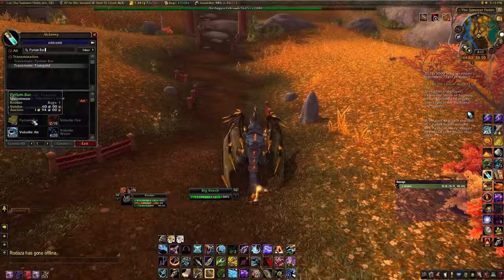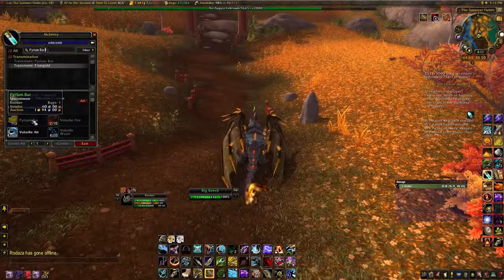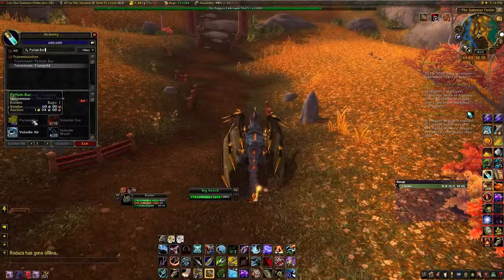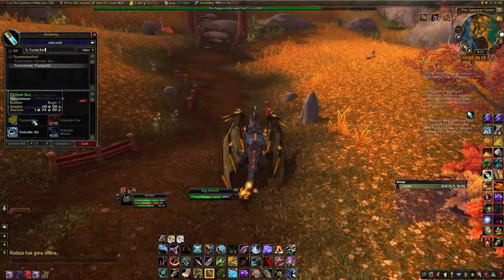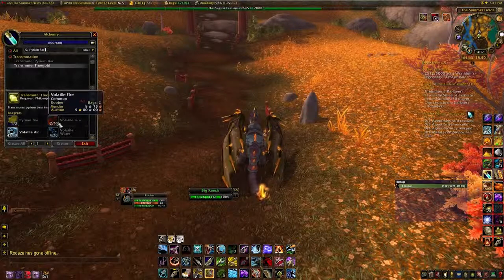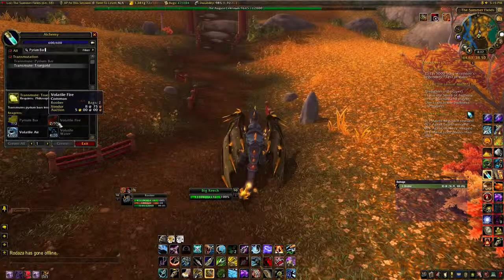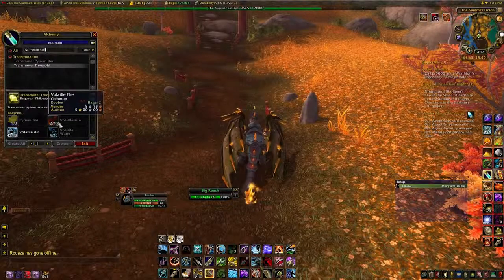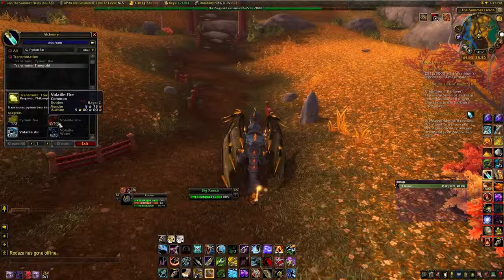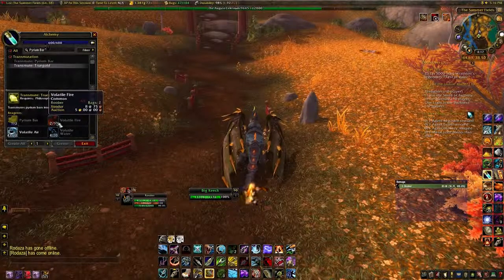The next thing is Volatile Fire. Volatile Fire is quite time-consuming, as are all of these, but it's probably the second most time-consuming and these can be quite expensive — well, five gold each, but the amount you need can be quite expensive. So I tend to farm them. The best place to farm this is in Twilight Highlands.